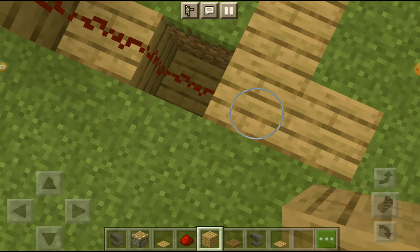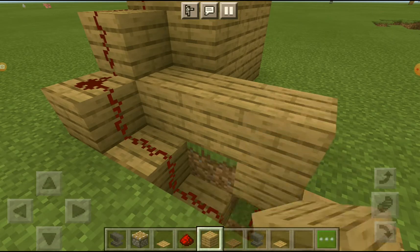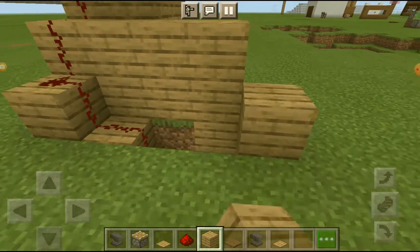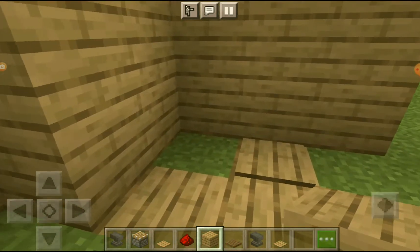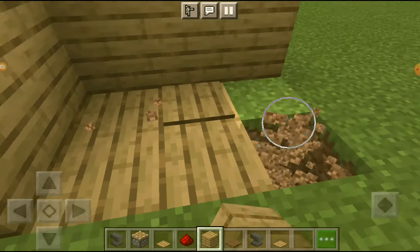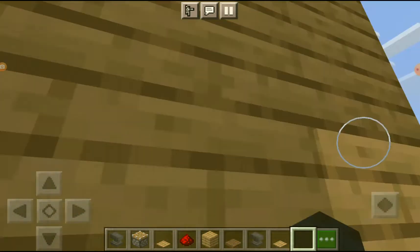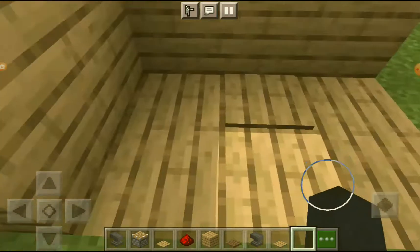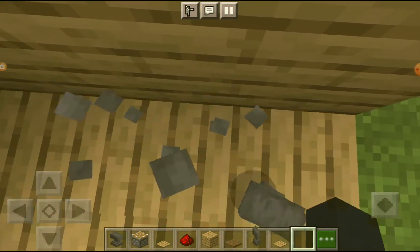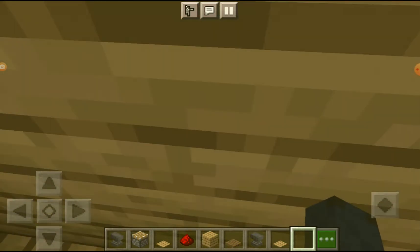Be careful not to place a block here because that would stop the signal. Now we can cover this part up. Say you invited your friends and you're like, 'Hey, stand here for a surprise!' and they go there — they're gonna die because of the anvils that fall down. It retracts, the anvils fall down, they stand on it, and then they die and you can collect their loot.